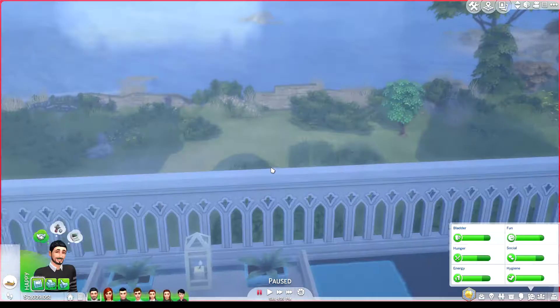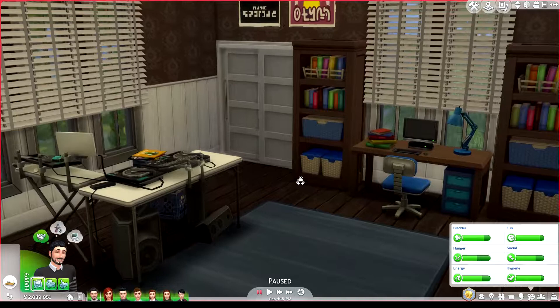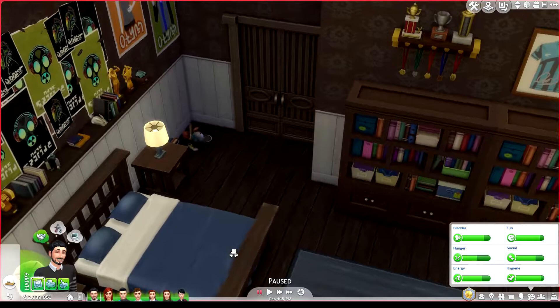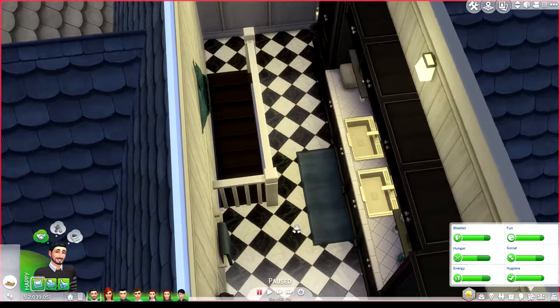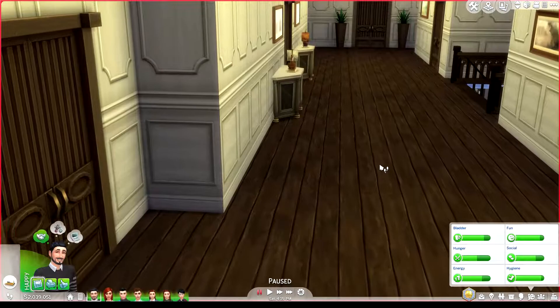From here we get into Adam's bedroom. Adam wants to be a DJ, so he has a DJ booth. Because it's a boy's room I went with lots of brown and blue colors. He has steps that lead up to his private bathroom, and because his room has blue, the accessories in this bathroom are blue as well.